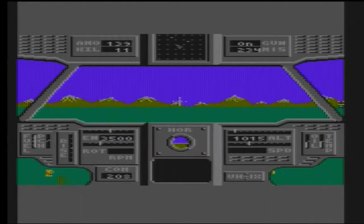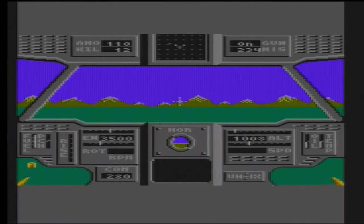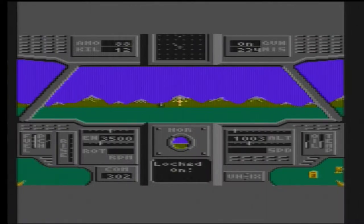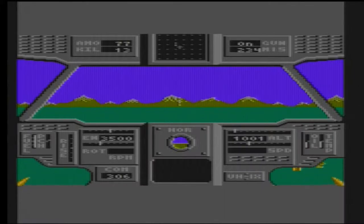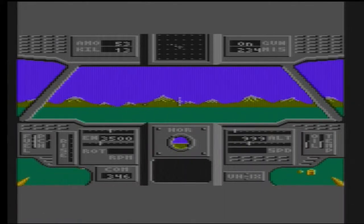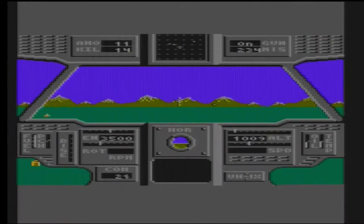You do have rockets as well — that's what that lock-on thing keeps popping up, kind of like After Burner in that style, where you do have your super weapon. Although I keep accidentally killing enemies with the guns before the rockets can get in there.